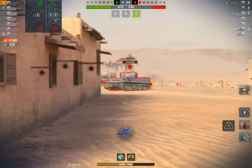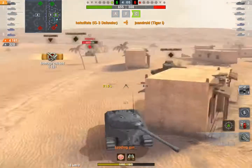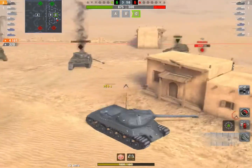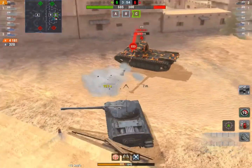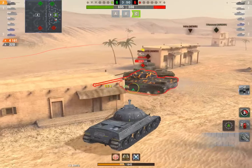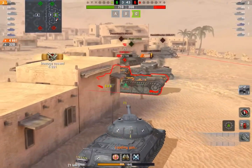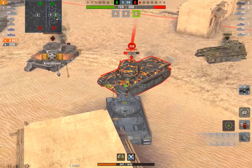Even though the Tiger 1 is a tier seven, it still has a very good gun that can pen HatedFate. Because of that prioritization, he is now able to turn around and focus his attention onto the FCM pushing behind him. He's always making sure the FCM is in front of him instead of behind him with that maneuver. Now he's going to go for the FCM — it just got tracked, so it's not even able to relocate.